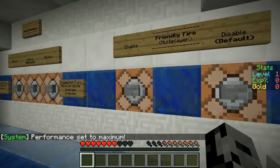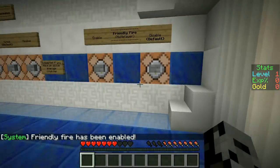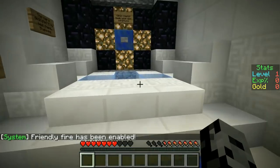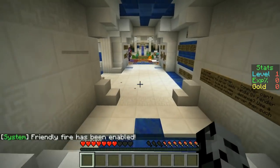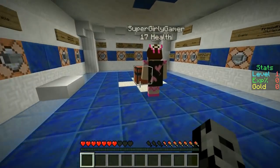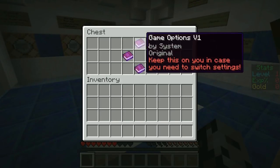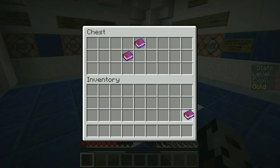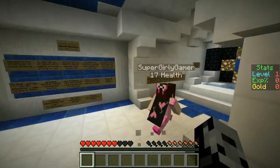For performance, Mithy recommended maximum since we have a good computer. For friendly fire — whether we can hit each other — we decided to turn it on for extra challenge. We found books in a chest here: they're the options book, which we can bring with us in case we need to switch settings later on the journey.